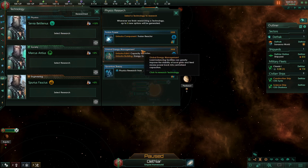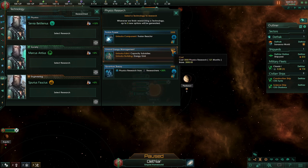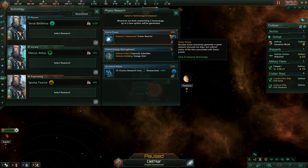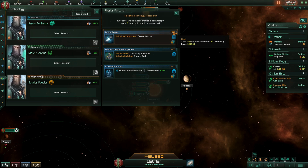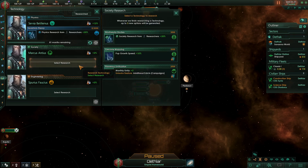Having said that, the global energy management technology — which allows us to build the energy grid building — is a really good technology and a good building. However, it does cost quite a lot: 3,000, which for us would be around 10 years. We're not going to take that. And the fusion reactor, which would give us better engines on our ships — we really don't need that at this stage. So for now we're going to go with the plus 20% to physics research.